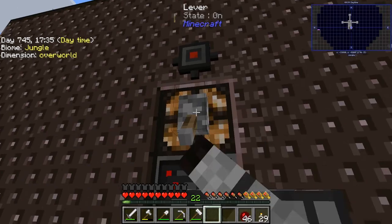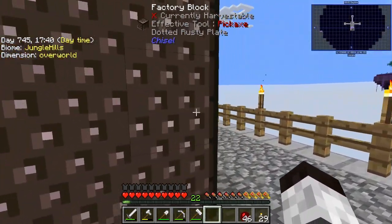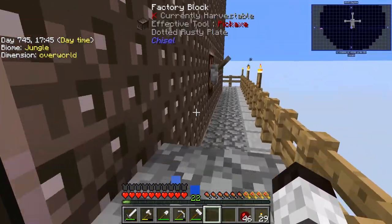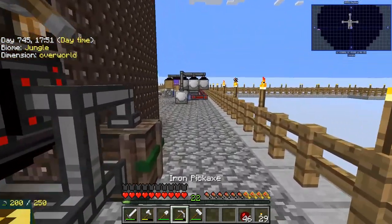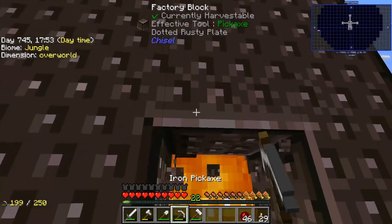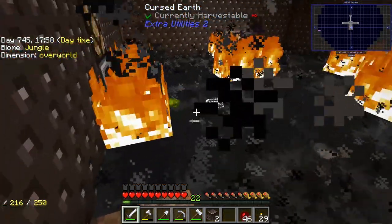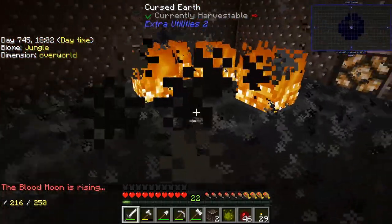I'm going to turn these off real quick so I don't get killed when I go in there to put the fire out, hopefully before the cursed earth gets destroyed. You can see there's flames in here and it starts to consume the whole thing. This fire spreads very very fast.